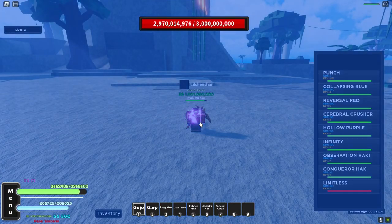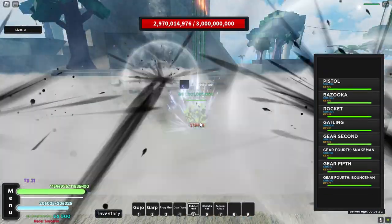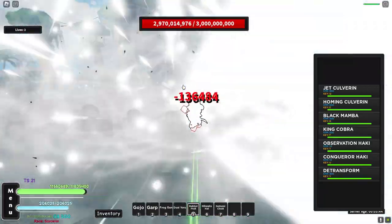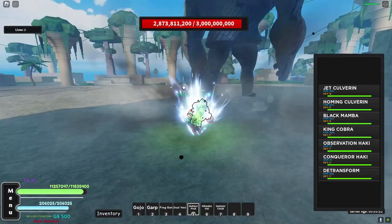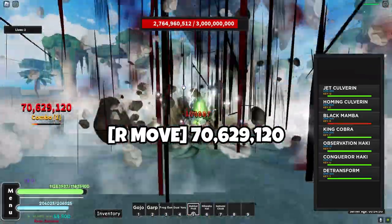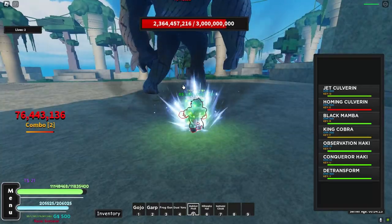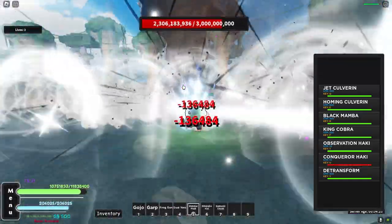The damage is 33 nil. Let's use the buffs now — dojo win place, dark mode, haki, dual Yoru. Let's use Gear 4 Snake Man. Q move: 96k. E move: 38.8 million. R move — okay. F move: 200 million! That's good. I think you can solo Pika so fast with this fruit, but I think Gear 5 will be a lot stronger. Let's use Conqueror's Haki and go see how much damage Gear 5 does.